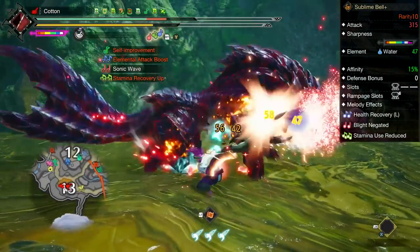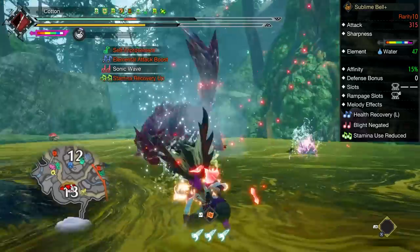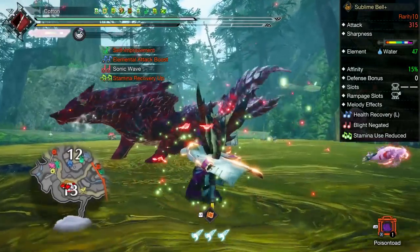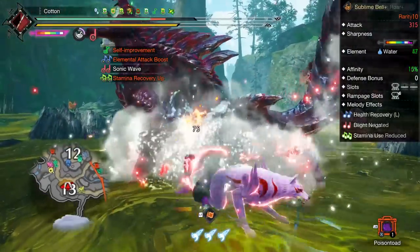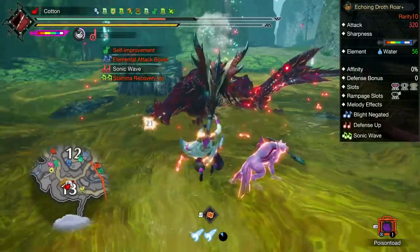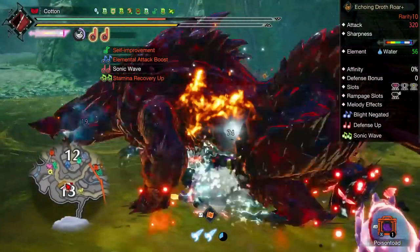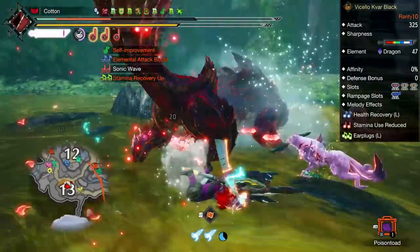If you prefer the safety of a healing song when using Dereliction, the Mizutsune Horn is a completely viable choice to swap to for a bit of damage loss — which is probably worth it for the average player. But today I am showing the strongest versions of these builds, so I am foregoing comfort in exchange for pure offensive performance. And then finally, for the dragon element, the best choice is the Banabra Hunting Horn.